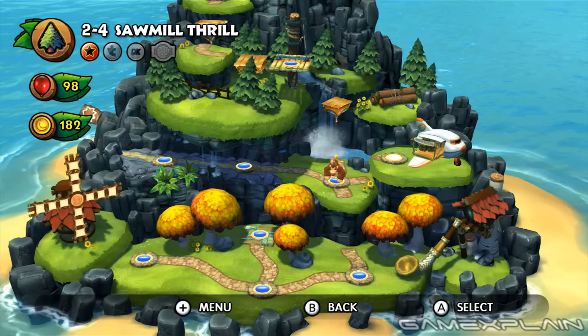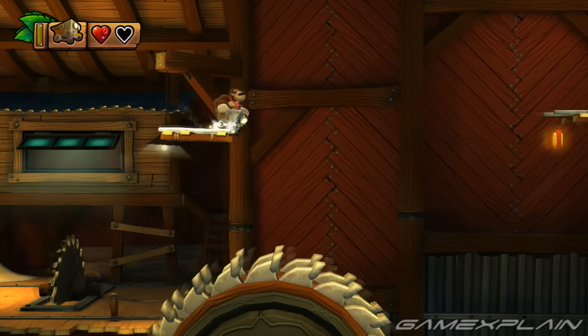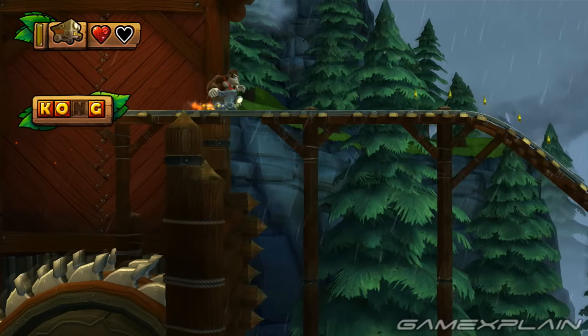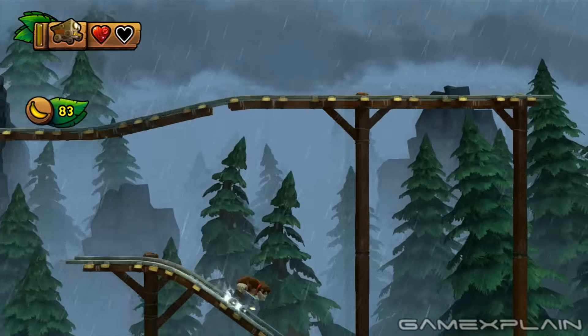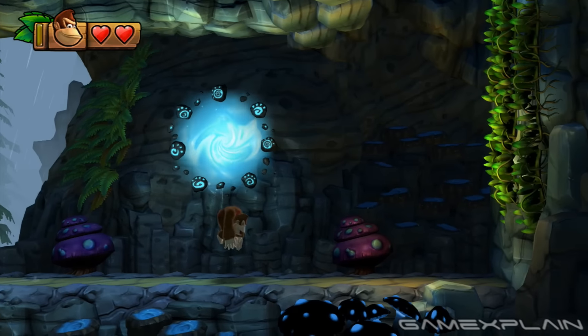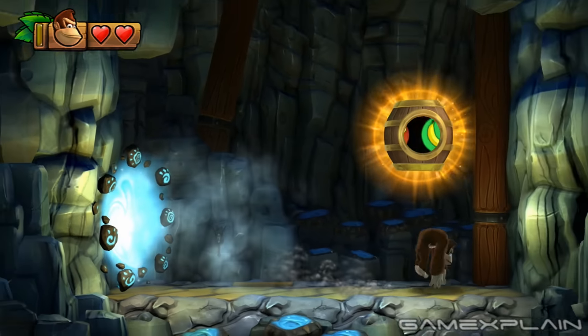To gain access to 2-A and 2-B, you'll have to find the Secret Exit in 2-4. After exiting the Sawmill at the end of the level, don't jump at the base of the Downhill section immediately after. Instead, roll off of it then high-bounce with the Owl to reach a hidden track below that leads to a portal. That will take you to a Secret Gold Barrel that unlocks the path to Levels 2-A and 2-B.